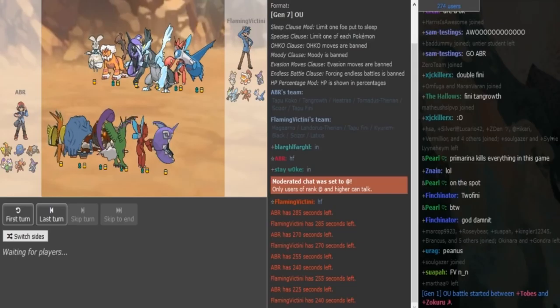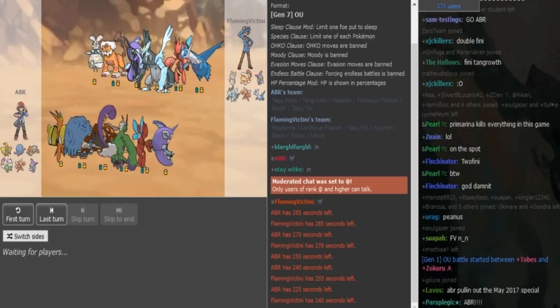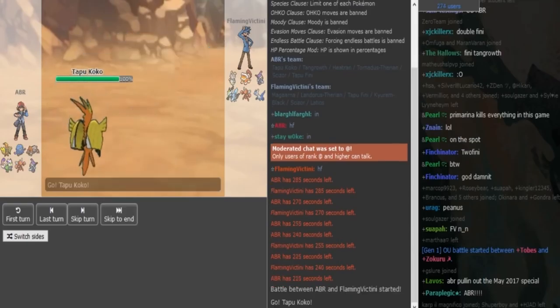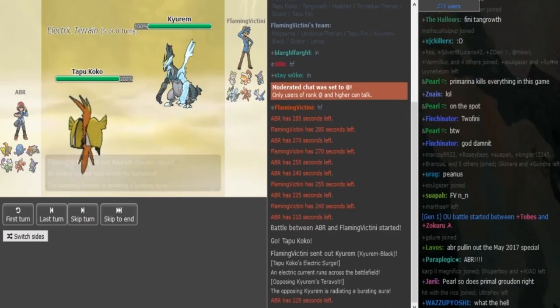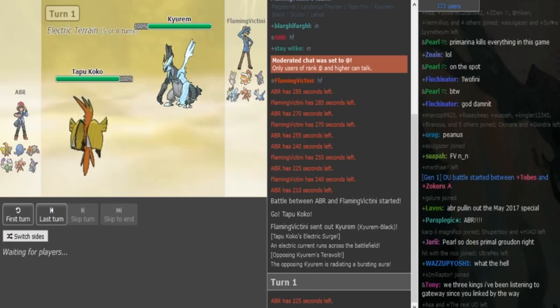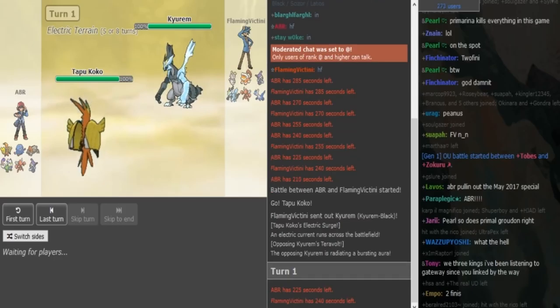So if I'm Efi here, I lead off with something that doesn't just let the Coco do its thing for free, so I would probably lead off with either the Magina or with the Lando. There's the Kyurem, so now maybe I can just Volt Switch here. If Efi has Magina, he should go to that. I don't think he's gonna risk losing his Kyurem turn 1, depending on if it has HP Fire to deal with the Scizor — it's a huge threat to ABR.